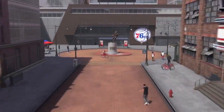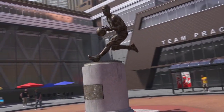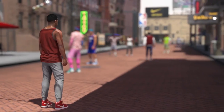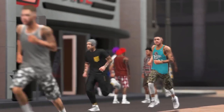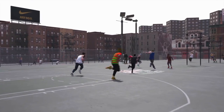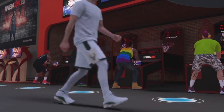The crazy thing is you can walk around, you can go to stores such as Footlocker, you can go to Swag, you can go to the 2K arcade kind of thing. You can see Allen Iverson's statue.